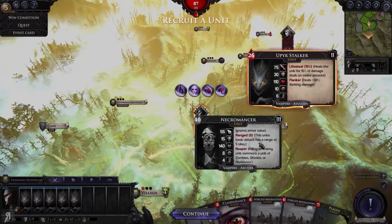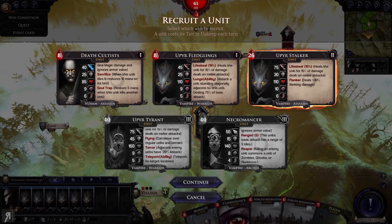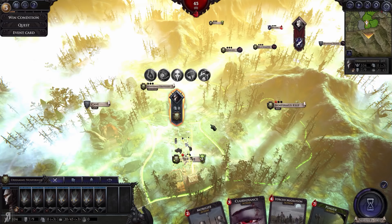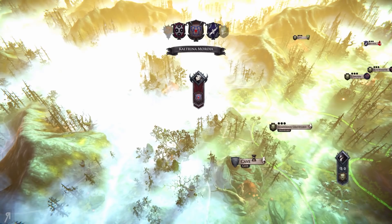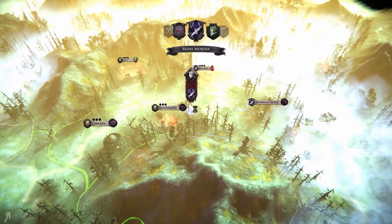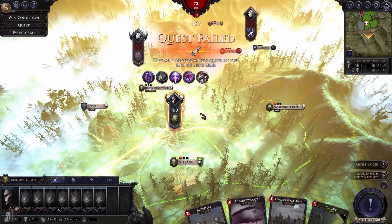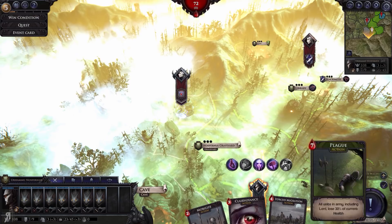We're going to continue getting these stalkers. I have 89 combat strength — not good enough. Now we have 102, that's a little bit better. Let's go over here and feed on the population, then use Forced Migration and go to the next turn, feed on them again and try to gain more blood. I think I can probably beat the armies coming up, purely for the fact that I have the ability to use Plague.